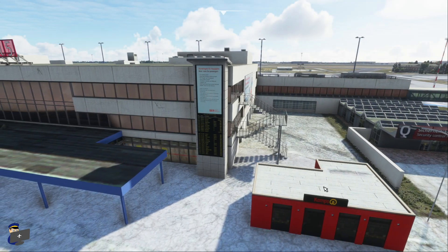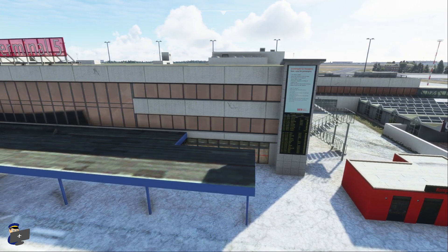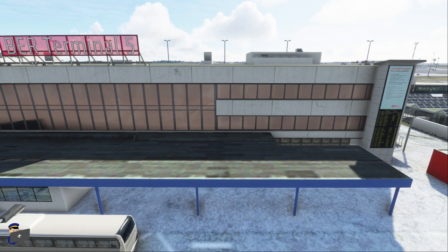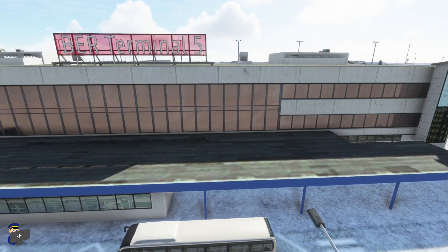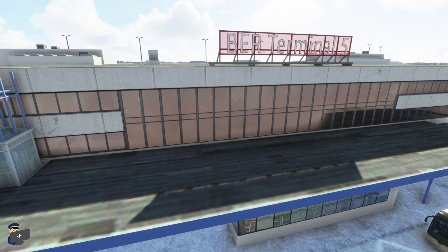Things are slightly better over at Terminal 5. It's nice to see these timetables and this departure board down here, with textures that are high enough resolution that you can read them. Also, the quality of the modelling and texturing on the front of the terminal is significantly better — these opaque window textures do look a lot more convincing.